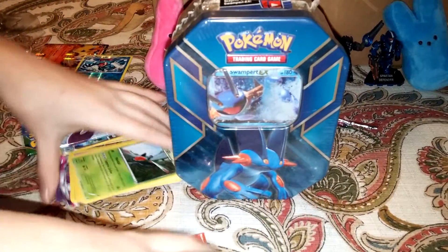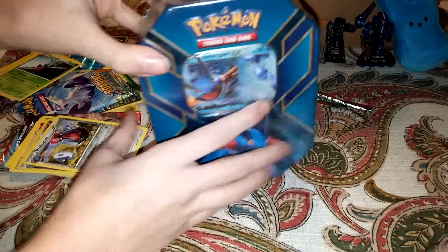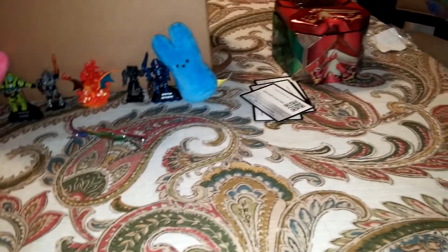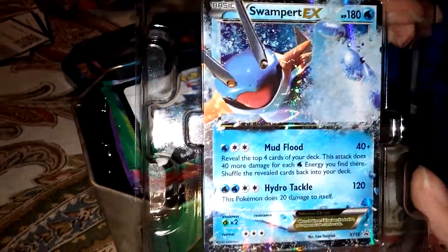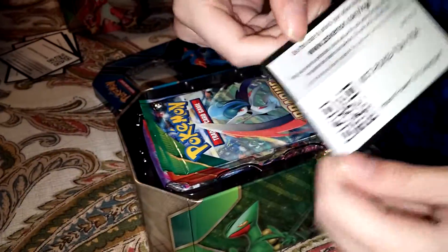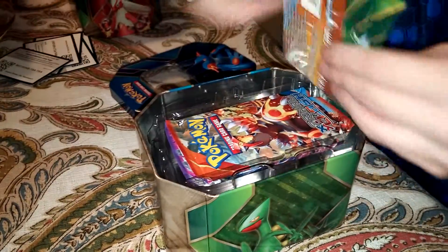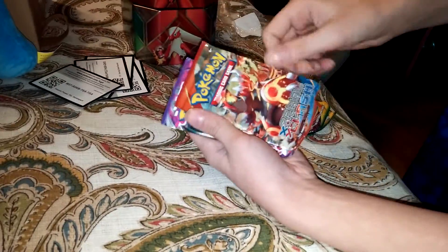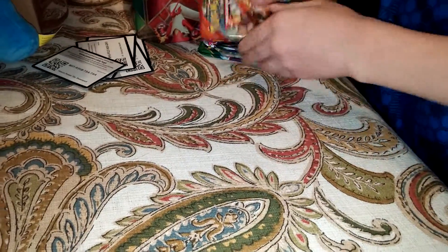My brother will be going on to the Swampert tin. If we bought this with our own money — this is my favorite Pokemon from the 2003 series. I wanted to mention that with Phantom Forces, I kept pulling Manectric EX instead of Gengar — the electric dog — I forgot his name. Another code card.